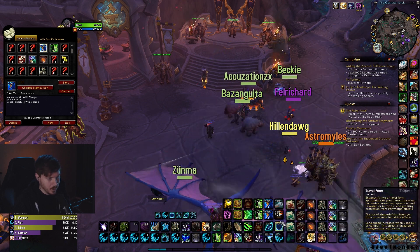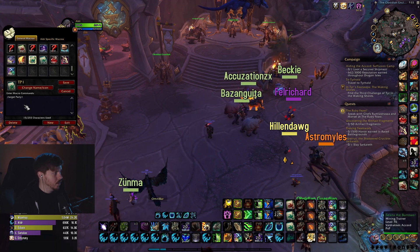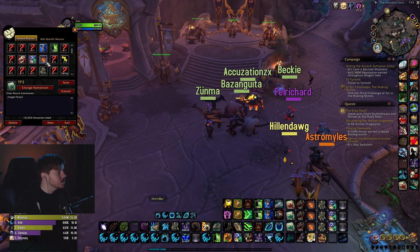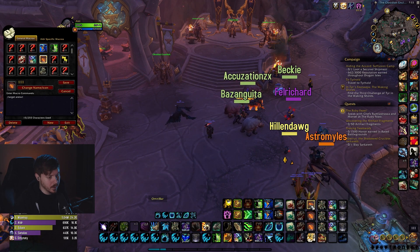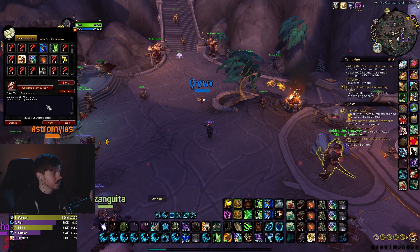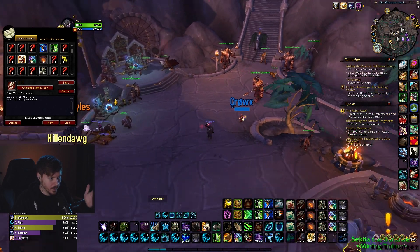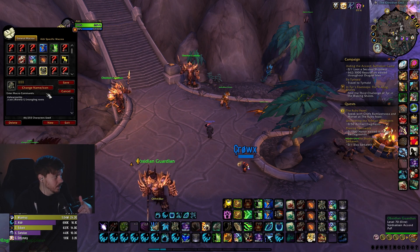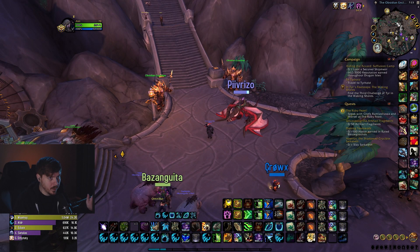I also have Regrowth macros for party one and party two. Then there's target player, target party one, and target party two. For targeting it's target Arena 1 and variants for Arena 2 and 3. The Skull Bash macros are the same — Arena 1, 2, and 3. Same pattern for Entangling Roots 1, 2, 3, Wild Charge 1, 2, 3, and Clone 1, 2, 3.